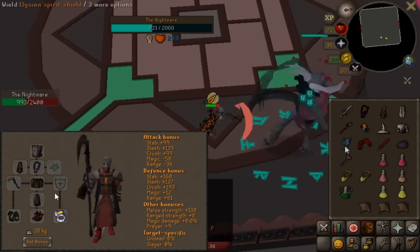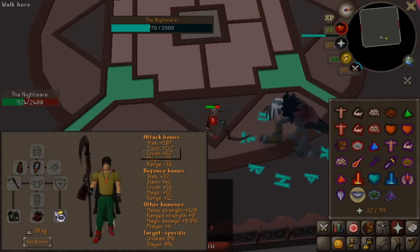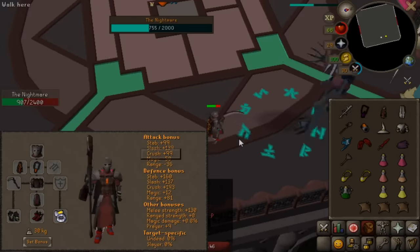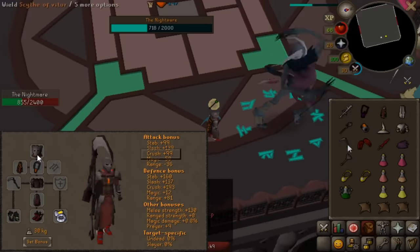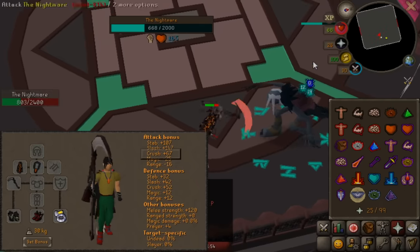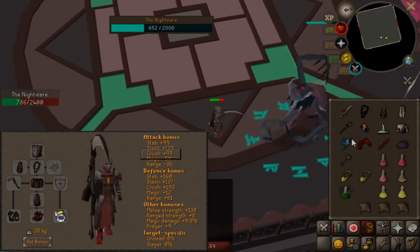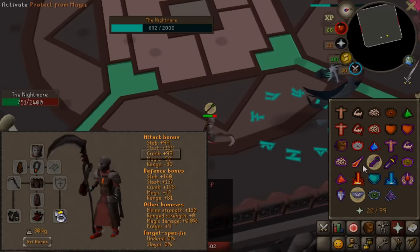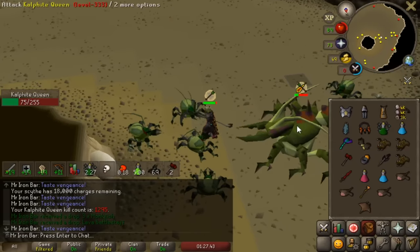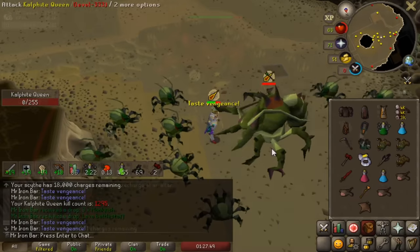One of the biggest utilities Inquisitor has is augmenting the Scythe of Vitur to new levels. The Scythe is usually slash-based but also has a crush style, and it can be really useful on creatures like Cerberus, Kalphite Queen, and Nightmare — basically things weak to crush. With Inquisitor you add so much more crush accuracy that the Scythe is incredibly godly on those mobs, and the Scythe-Inquisitor setup is actually stronger than even the Inquisitor mace on those bosses.